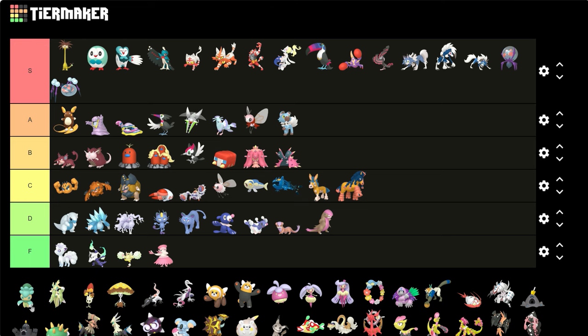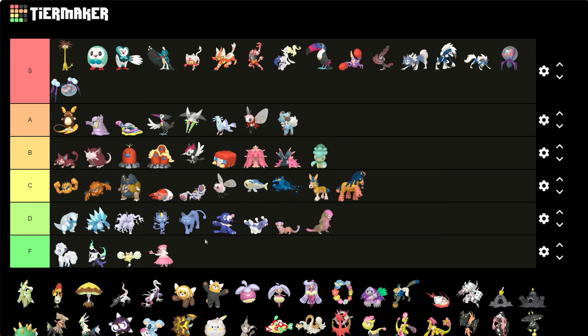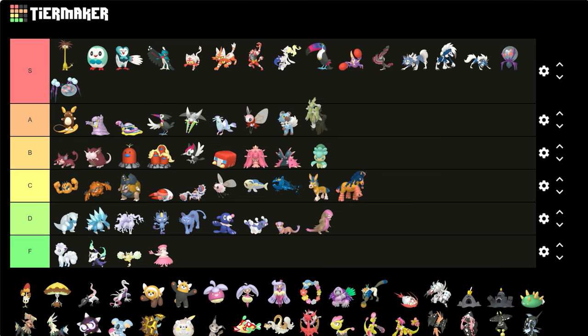Fomantis — the pink turned to yellow, which I think is okay, not bad. Lurantis turned to a full green-yellow, which I think is pretty good.